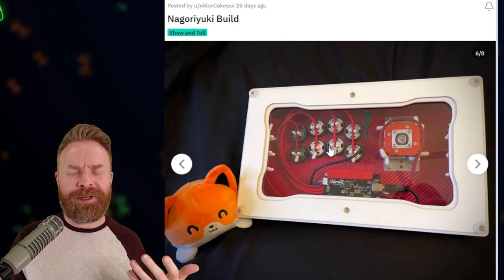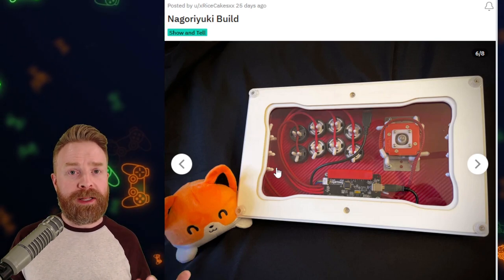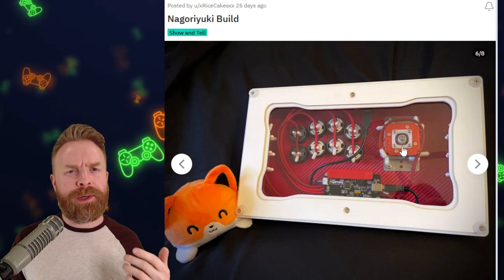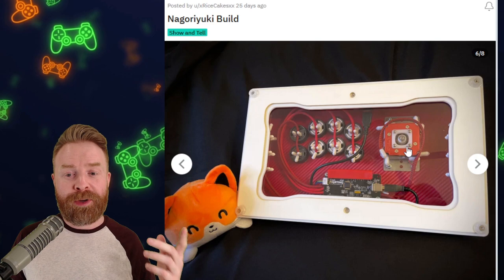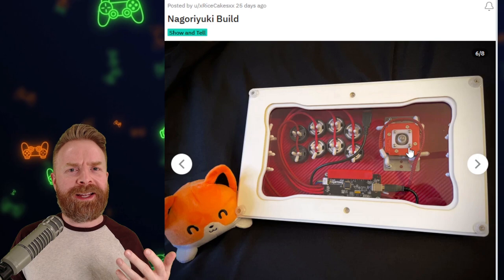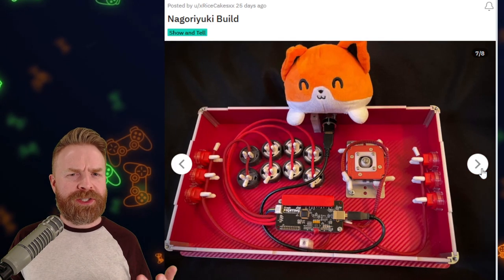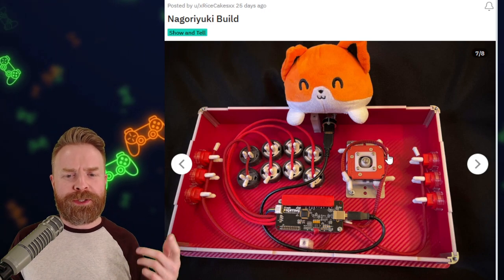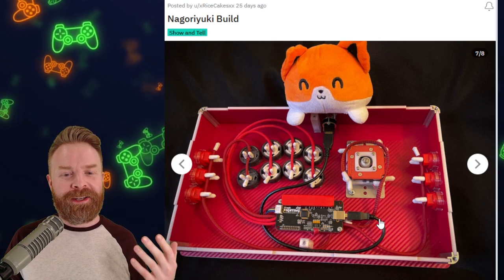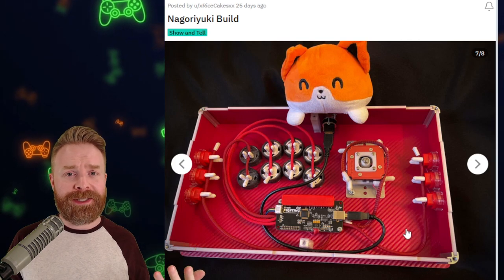Taking a look at the inside of this stick, this is my favorite part for a number of reasons. Number one, the parts in this thing are insane. Number two, it's absolutely clean as all get out. We've got those Gamer Finger buttons we already talked about. It's powered by a Brook UFB — look how clean this wiring is. I'm not going to tell you what this lever is; if you've watched any of my fight stick videos you probably know right away. But this is not a cheap lever by any means — this is a very, very special lever. And they've even got the carbon fiber texture on the inside.